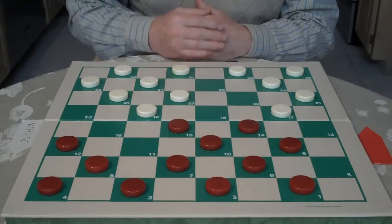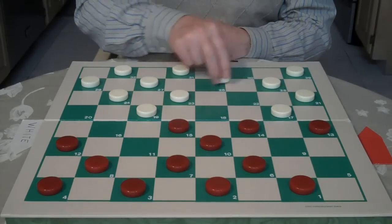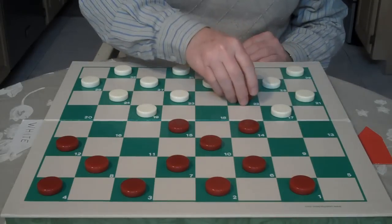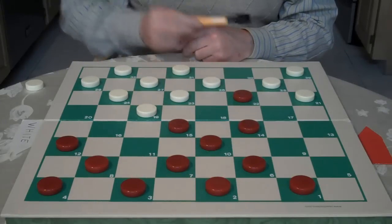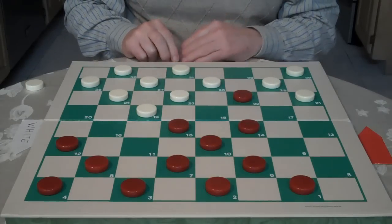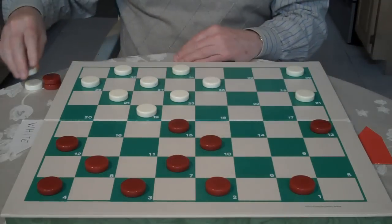White goes 26 to 23, and you go 9 to 13. Here white goes 30 to 26. You jump 13 to 22. Now if white goes 25 to 11 — if he jumps that way — you would jump back 8 to 15, and you have the center and a strong gain. So white goes 25 to 9, and you jump 6 to 13.